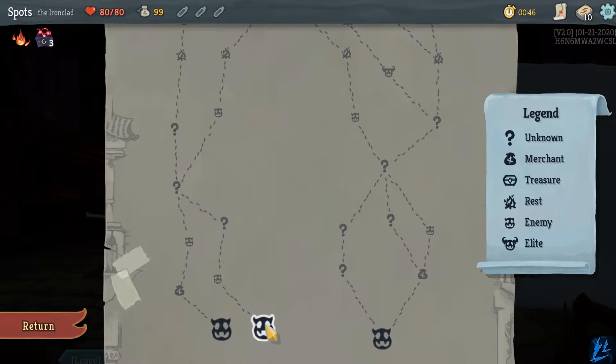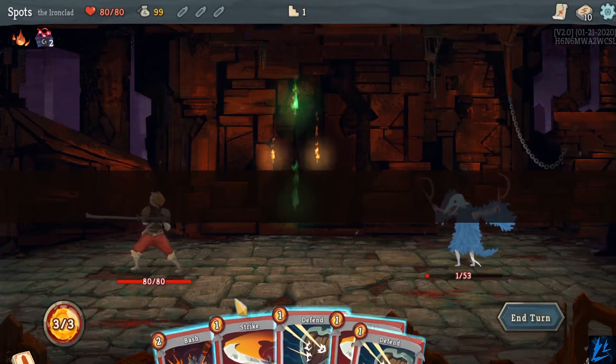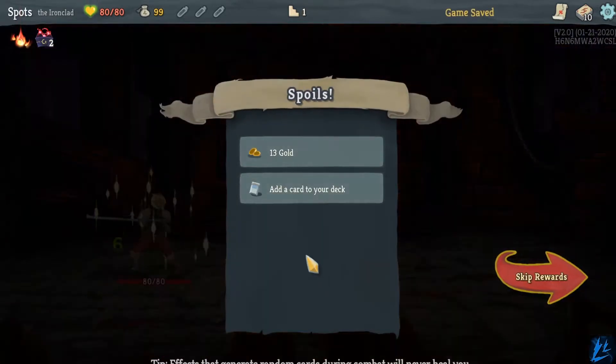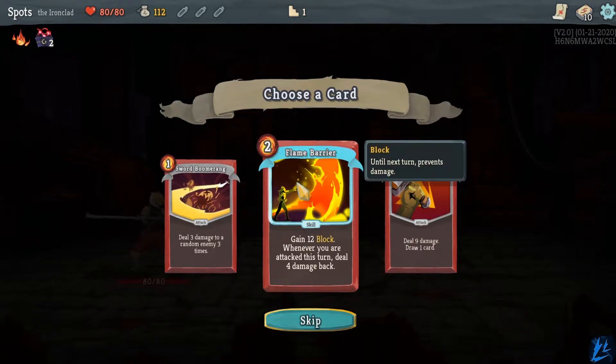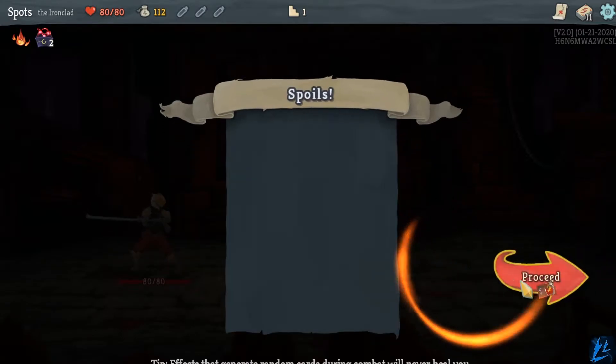Why don't we start with this one? Maybe it'll be a cheap relic. One HP — alright, you're done for, kid. Get out of here. Easy peasy. Card reward options: gain 12 block and maneuver your damage, deal 4 damage back — that's very cool. Deal 9 damage — that's heavy. Let's take it.